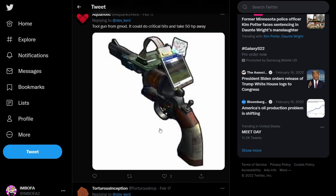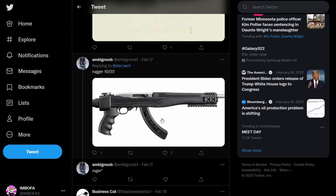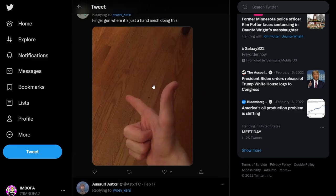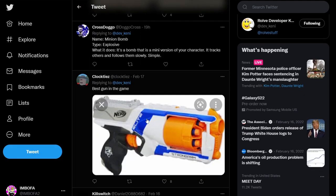The tool gun from Gmod — now that would be cool if it shot out random props like a chair, a washing machine, or a garbage can. That would be a really cool gun idea in Arsenal. The Ruger 10-22 — I don't think there are any .22 guns in Arsenal, that'd be pretty cool. A magnum with a scope — a one-shot magnum with a scope would be pretty cool. The finger gun — yes, add that, even though the mesh would be absolutely terrible to do.